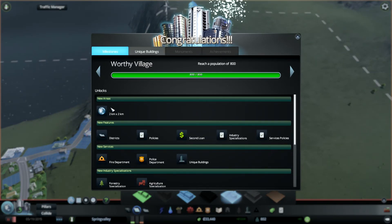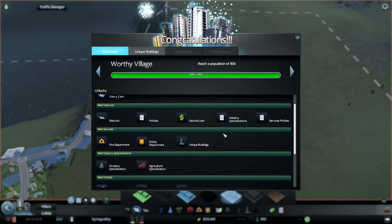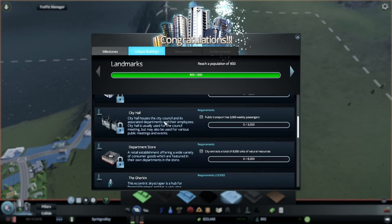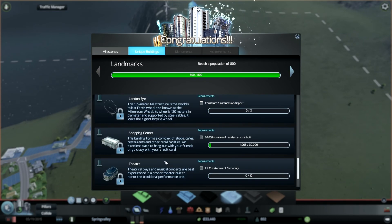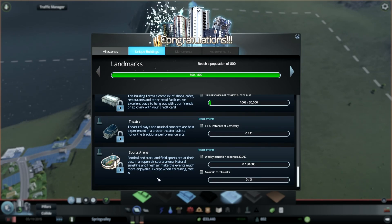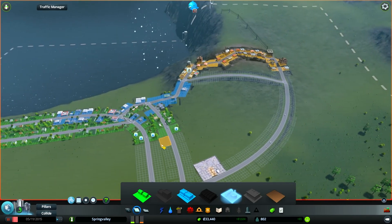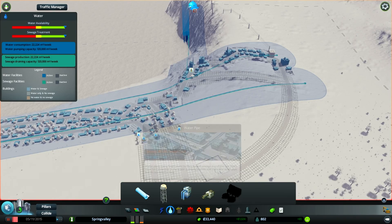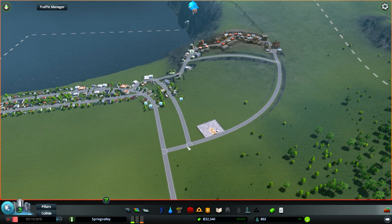Hey congratulations - new area! Districts, policies, second loans, fire department, police department, unique buildings. Oh look at that firehouse and police station - everything's nice and different looking, I love it! Oh my gosh, Amsterdam Palace Cathedral, City Hall, Department Store, the Gherkin - an eccentric skyscraper that's a hub for financial businesses, a very nice restaurant with a 360 degree view at the top. The London Eye, sports arena - there's a whole bunch of new buildings. When we come back we'll put down police stations, fire stations, and get the city rocking and rolling. I have a renewed excitement for the game. I appreciate everybody watching - see you next time!